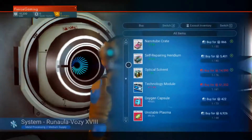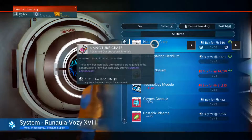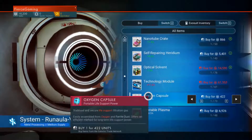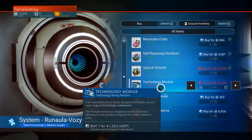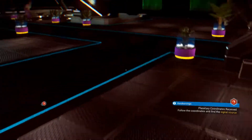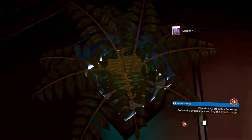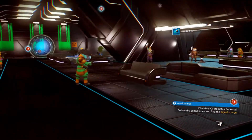Nanotube crate — a packet crate of carbon nanotubes. These tiny but incredibly strong tubes are required to construct things. Self-repairing iridium, optical solvent, technology modules. It looks like technology modules here — it's plus 11.6, so it's actually worse to buy them from here. Cover nanotubes, gold, salt. I don't see anything new per se. Let's go check out this terminal. Oh wait, I can search — I got Mordite! You can actually search these plants to get resources.